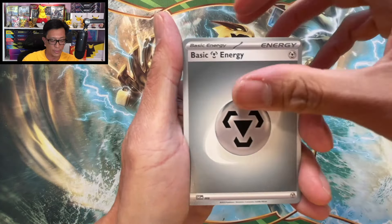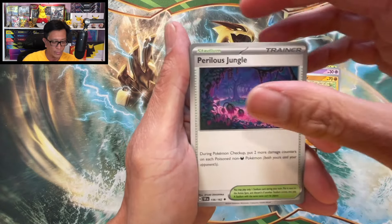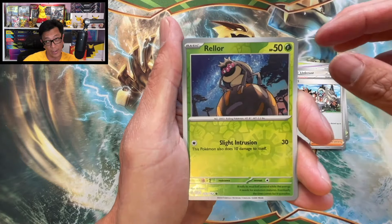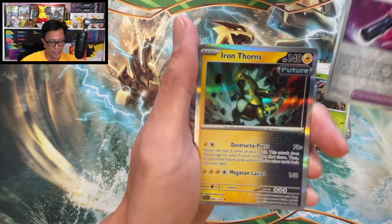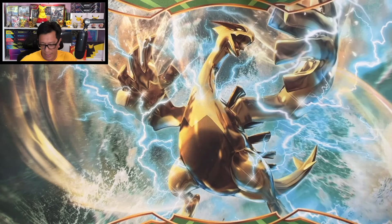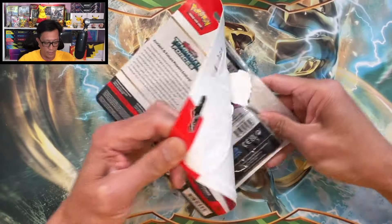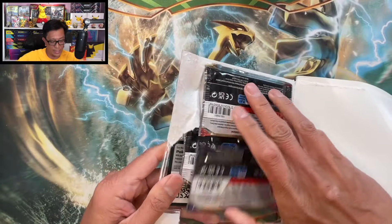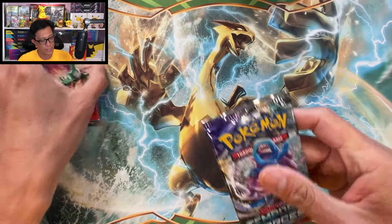We start this one with Metal Energy. Girafferig, Roselia, Cutiefly, Drillbur, Perils Jungle, Pheasant, Aerie, Reload Reverse Holo, Heavy Baton Reverse Holo, and an Iron Thorns Holographic. Here we go — last three-pack blister. We got the Cleffa three-pack blisters. I'm pretty satisfied with the pulls. Could be worse — it could absolutely be worse.